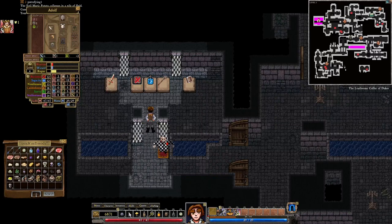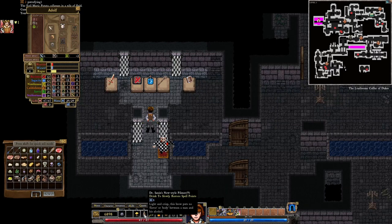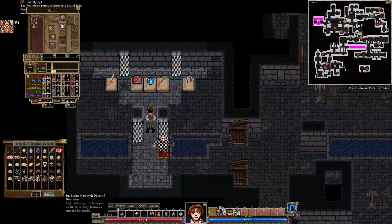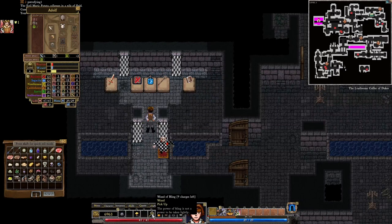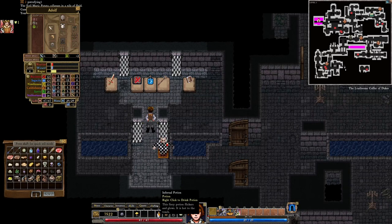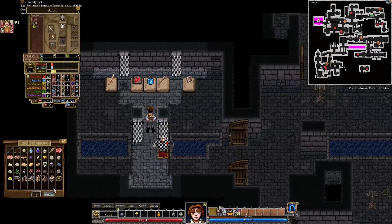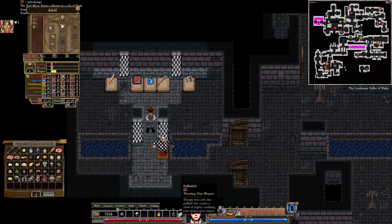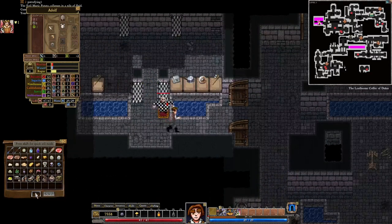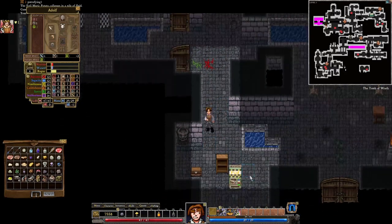Can I sell some of these things? I do not need the wand of bling either. Infernal potion — maybe I'll need that, I do not know. Potion of invisibility — this might prove to be useful. We rearranged some of our inventory and now we should be a bit better, even though we still have a lot of things.